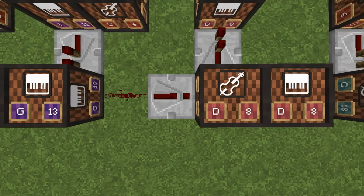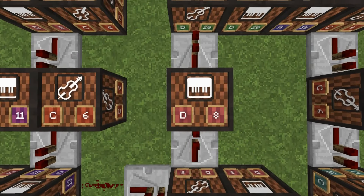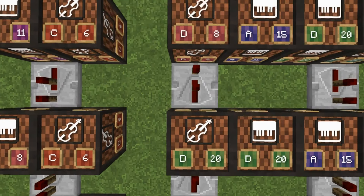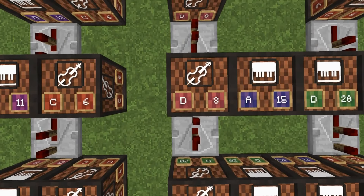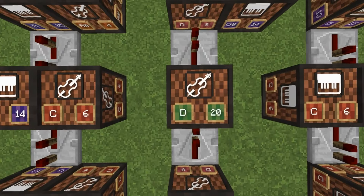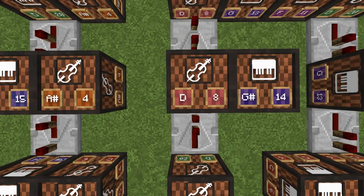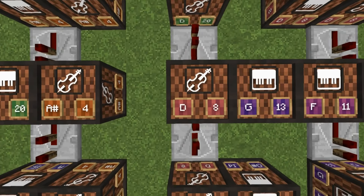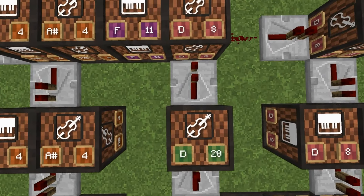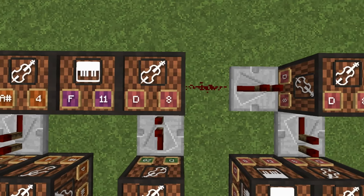Returning here — redstone dust, one-tick repeater. We're going to have base 8 — to the side is 8. One tick 8. One tick base 20 — to the side is 20. Two ticks base 8 — to the side is 15. One tick base 8. One tick base 20. One tick base 8 — to the side is 14. Two ticks base 8 — to the side is 13. One tick base 20. One tick base 8 — to the side is 11. Turning here — redstone dust, one-tick repeater.